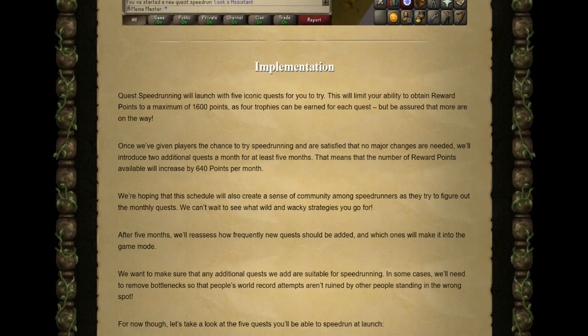Quest Speedrunning will launch with 5 iconic quests, limiting reward points to a maximum of 1,600. Once players have tried speedrunning and no major changes are needed, they'll introduce 2 additional quests per month for at least 5 months, increasing available reward points by 640 per month. They're hoping this schedule will also create a sense of community as players tackle each monthly quest together.